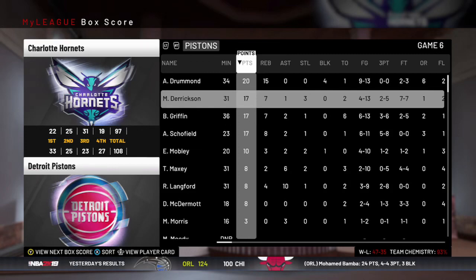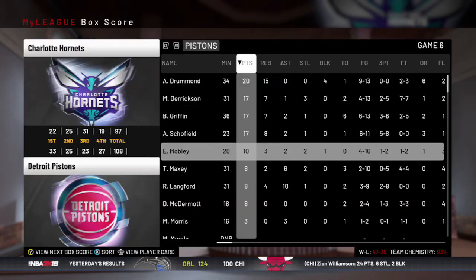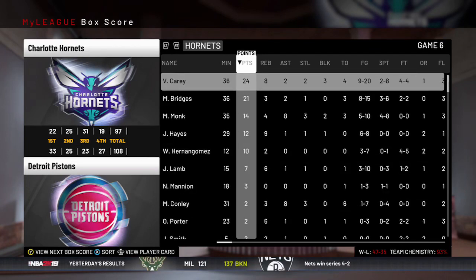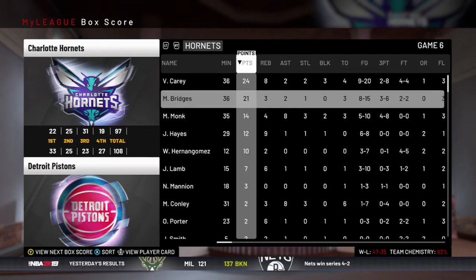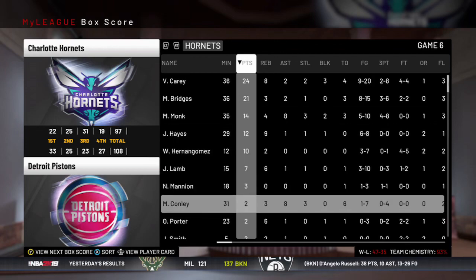We were up 2-0 and it looks like they still have Drummond with a lot of little good pieces. Admiral Schofield was there. Vernon Carey had a nice game, but our point guards absolutely choked.